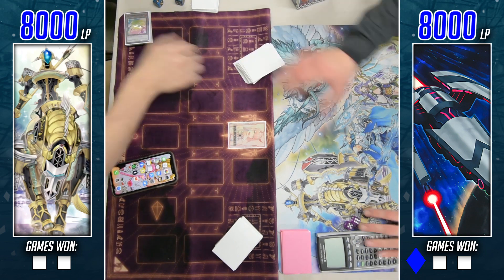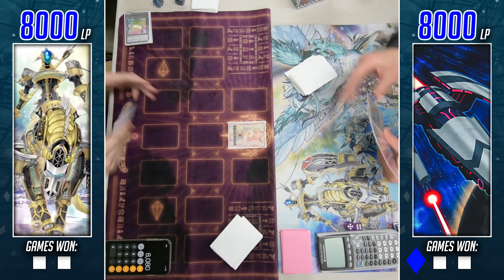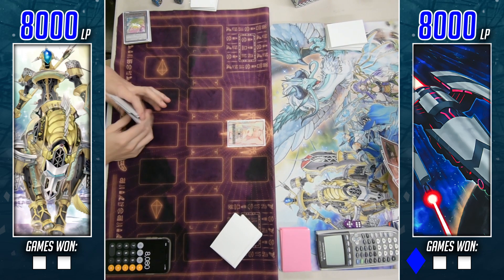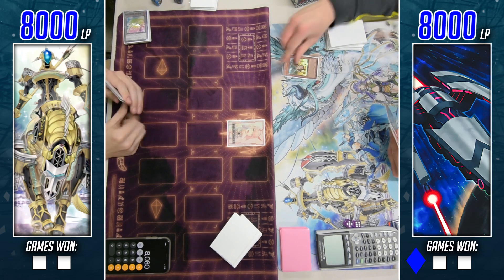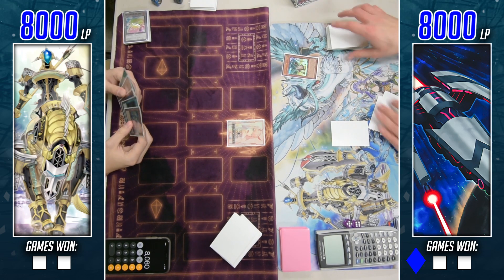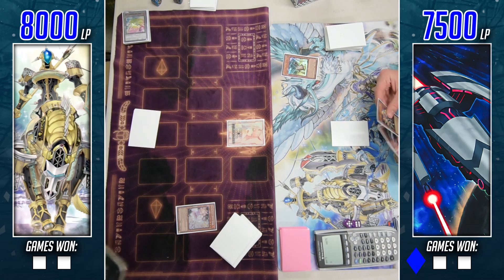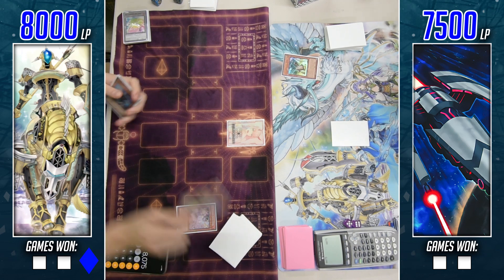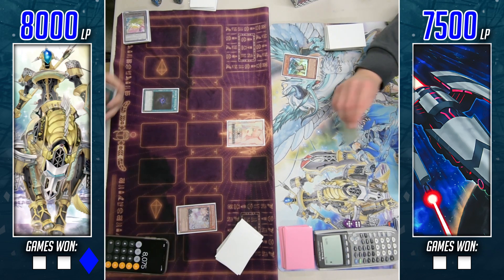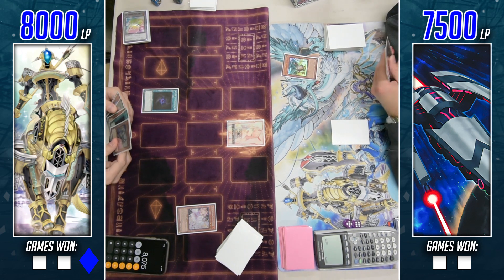We're getting started here with a little pile shuffle going on, and Cosmo, aka Rocket Ships, winning the dice roll and opting to go first. Starting things off with the Tin Can — as far as Cosmo is concerned, pretty productive. He's gonna pay five, set one backer, and it's met with an Ash Blossom, a pretty solid counter to stop the Tin Can.